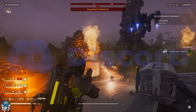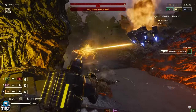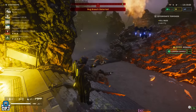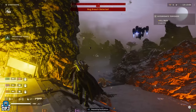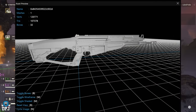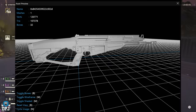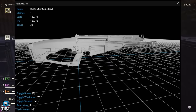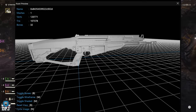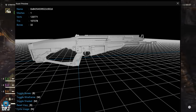Let's get into it. First up, we have some brand new leaked datamined weapon models that are yet to hit the game. Credit goes to spaceman0915 over on Reddit — he's the one who datamined these files, so thank you. This first one has a bit of speculation around it. To me it looks like an assault rifle, but people are saying it may be a sniper.